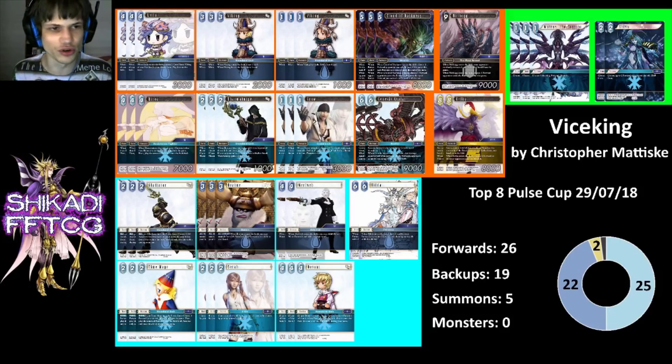I lost 1-2 in top 8 to an all-in discard dull ice deck — your usual Thaumaturge, Sarah, Argath, Edward, etc. But this deck had three Shiver and the backup that gets to ice summons back. Usually my matchup against ice is really, really good because I can just put out costless spotties in front of Genesis and that kind of thing while I build backups and outvalue them, since they can't actually remove anything. But this deck's plan to Shiver every turn let it cheese damage through wider boards, so even if I stabilized it could still get those last points of damage through. But anyway, onto the deck.